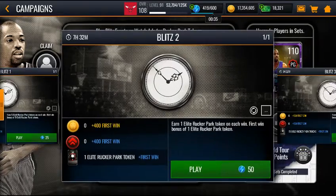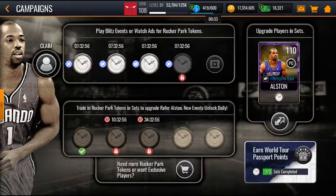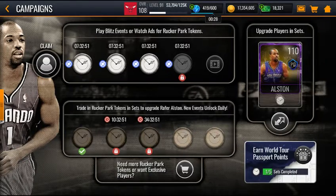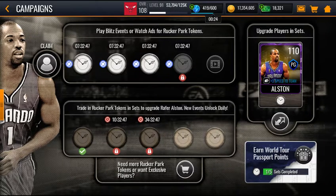So the campaign — you do the events, then you can earn world tour points. Every 500 points for every five-day campaign, so every day you earn a new event that gives you five.